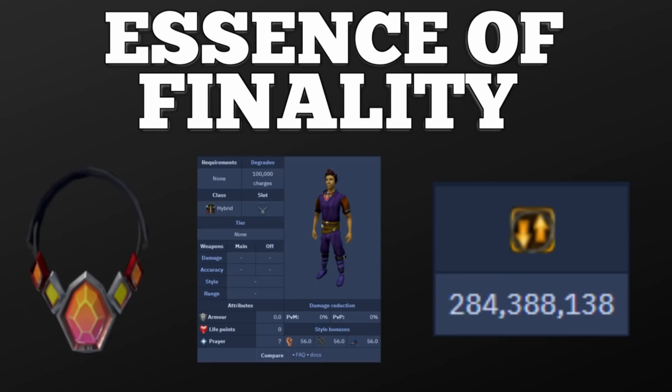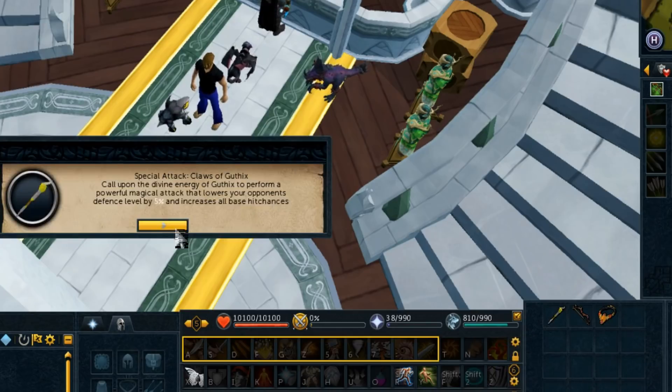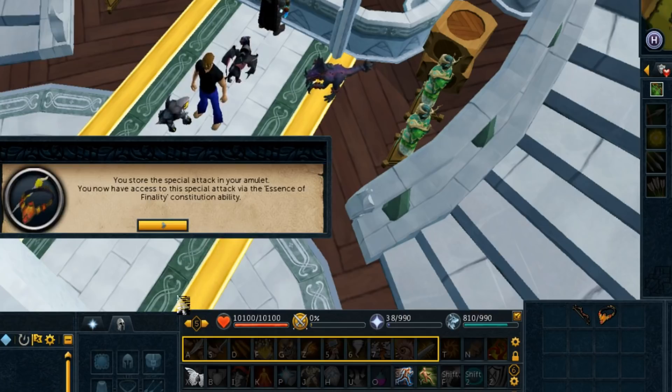The other amazing thing about this amulet is that you can store a special attack in it and use that special attack no matter what weapon you are using. For instance, you can store the Guthix staff for magic, the dark bow for range, or dragon claws for melee. These are the super budget options and they only cost a few hundred K. The nice thing is you can swap them out whenever you'd like and only lose a few hundred K. Personally, when I'm doing bosses with range I'll have my devo stored, and if I switch to mage I'll just throw a Guthix staff in there and buy my devo back later.